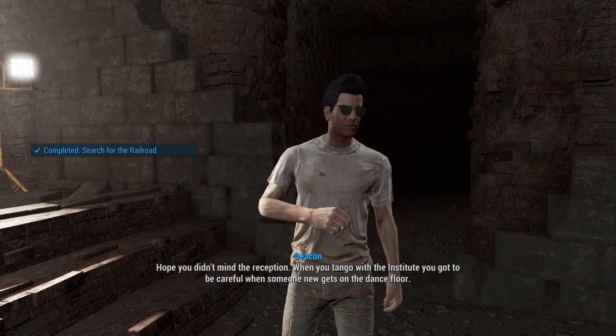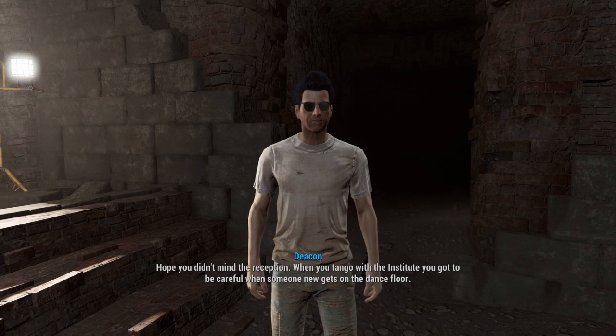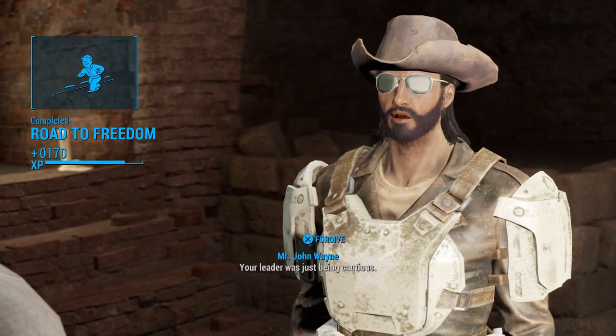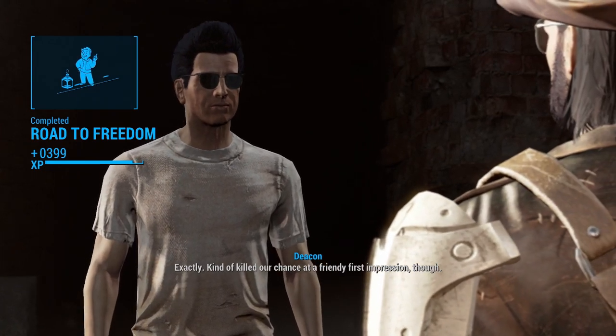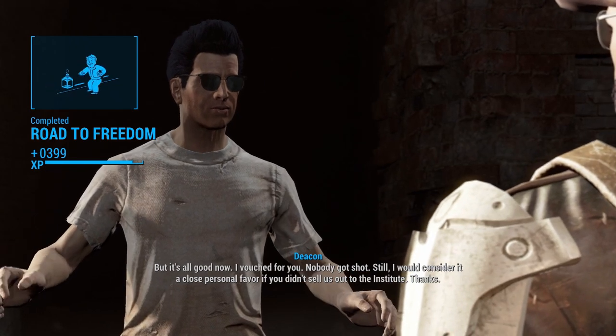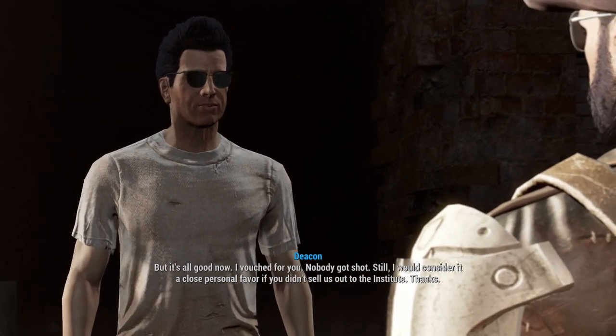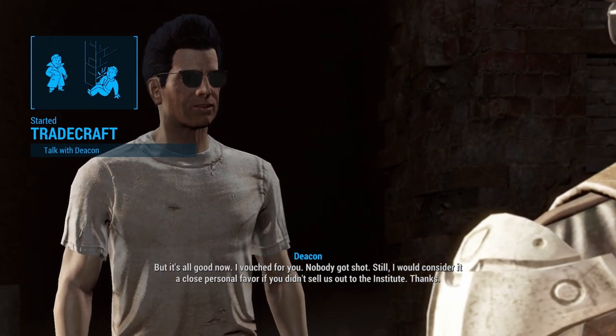'Hope you didn't mind the reception. When you tango with the Institute, you've got to be careful when someone new gets on the dance floor.' 'Your leader was just being cautious.' 'Exactly — kind of killed our chance at a friendly first impression, but it's all good now. I vouched for you, nobody got shot. Still, I would consider it a close personal favor if you didn't sell us out to the Institute.'